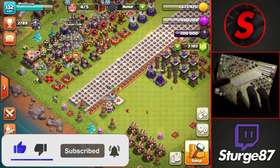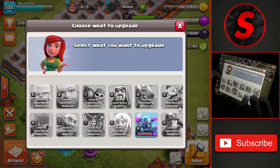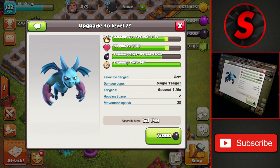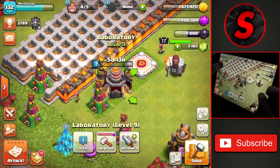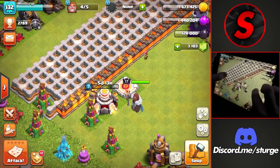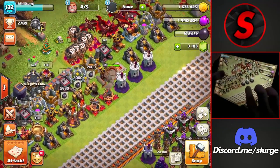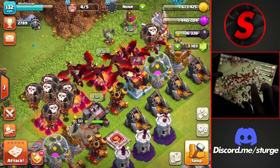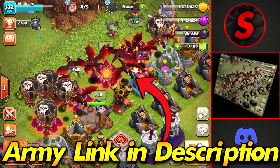We don't have any more loot to spend other than inside the laboratory, so we'll get minions going up to level 7 — 72,000 dark elixir in a five-and-a-half-day time. We're going to save the book of fighting for something longer than five days.